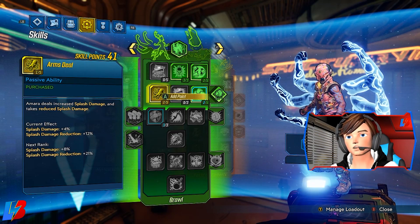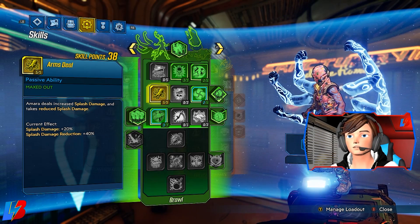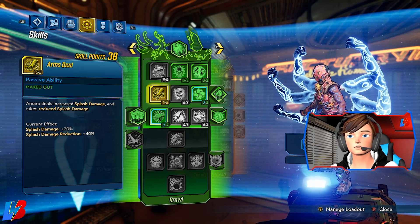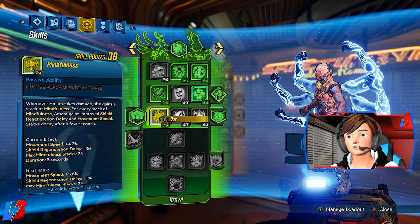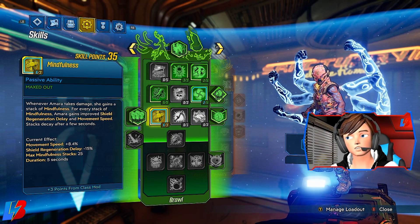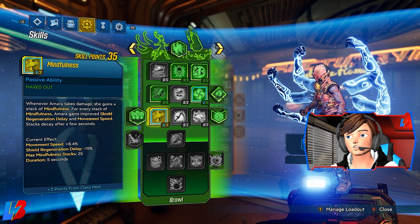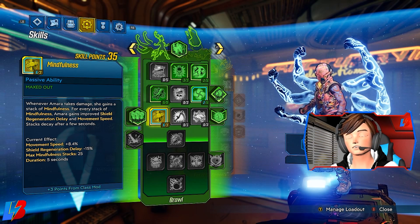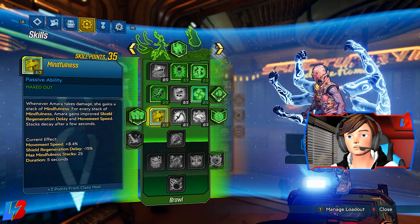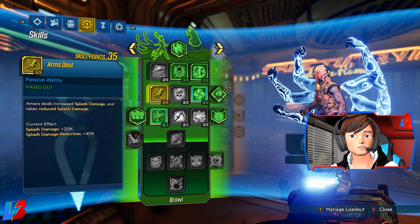Next, we're picking up five points into Arm Zeal, which is going to increase our Splash Damage and reduce Splash Damage taken — really important for making us extremely potent and powerful. Then we're picking up three points into Mindfulness, which is extremely important because it gives Amara improved shield regeneration delay and movement speed. This is kind of what makes us Speedy Gonzales, as you guys saw in the intro B-roll.